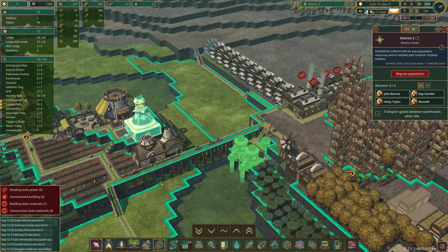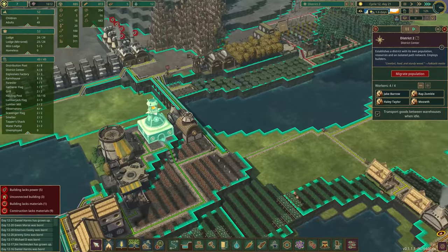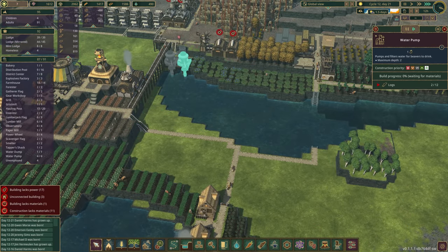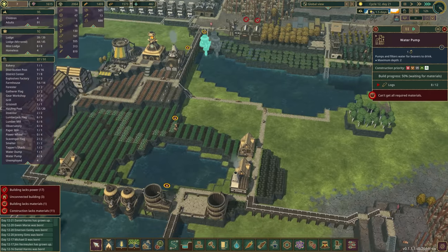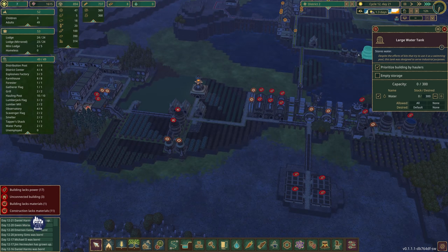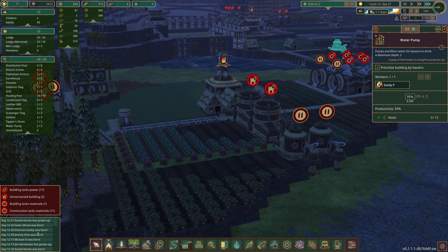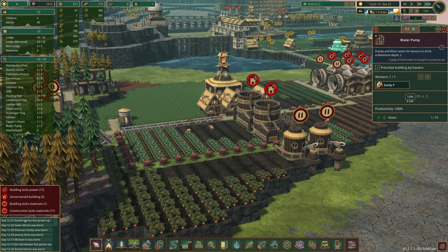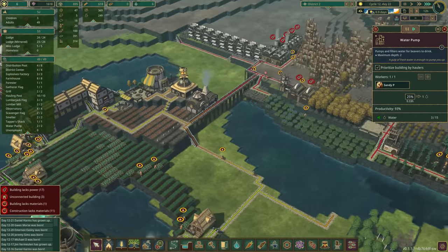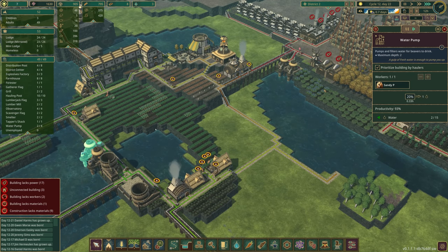They're getting more work done here, hopefully. Lumber is our limitation now. We're just a couple of logs away from having another water pump. Sandy, what are you doing taking the day off? We need you to pump water. I don't know if we're going to make it out of this — we're going to start losing beavers. We have a little bit of water, not enough to get excited about, but at least our drought is almost done.